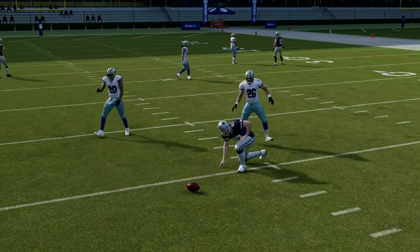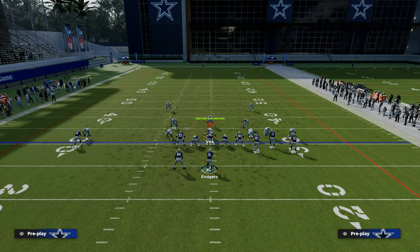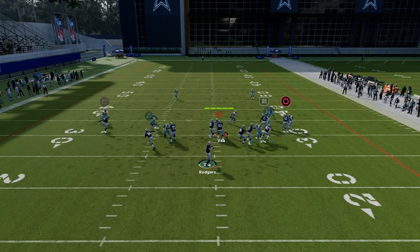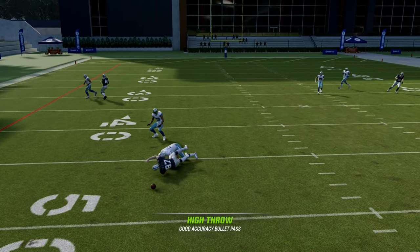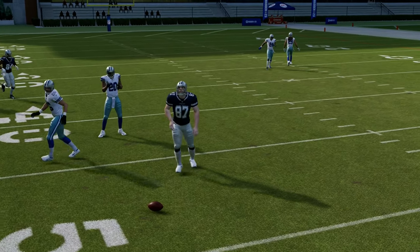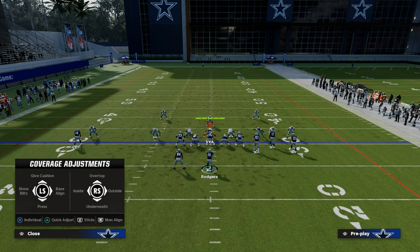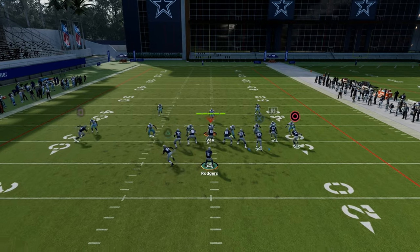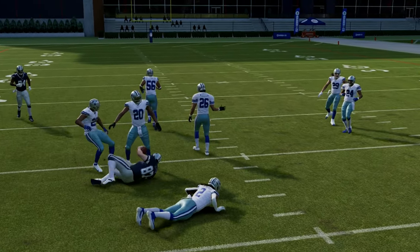This route is fairly consistent against man-to-man, and generally speaking it's going to be very good. You also have the C route on the left. Most people are going to be usering that middle linebacker, so he's not going to bump like that. There's the trail route — that's the kind of separation I was trying to show you. You get really good separation on that specific route.